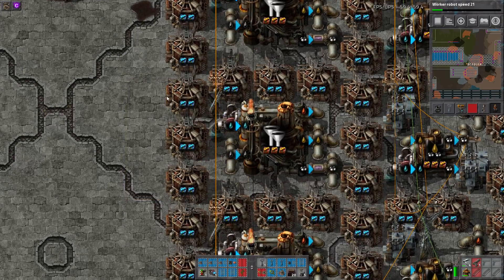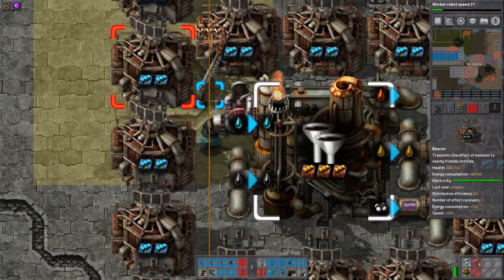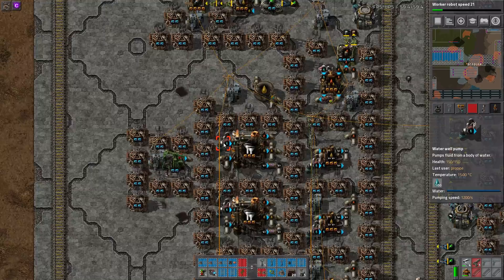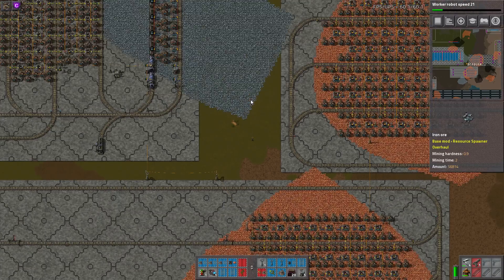It looks like they've done the trick where you put down a pump on a patch of water, then landfill over it and it still works. This is not a cheaty pump — it's just a water well pump, which is what happens when you do that. Let's take a look at one of these cells — cell 22.